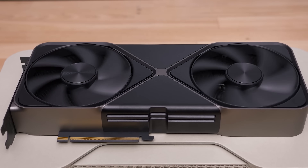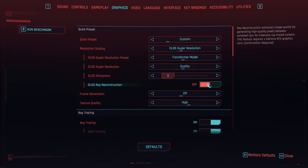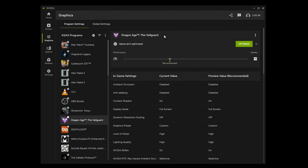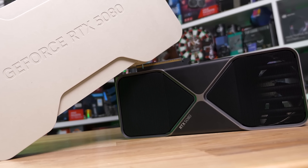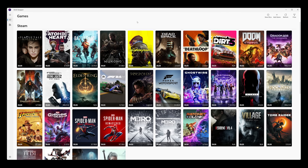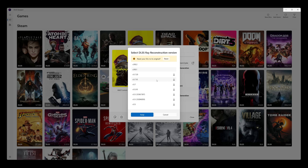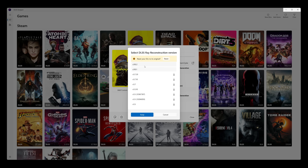There are two ways to access DLSS 4 ray reconstruction. Either it's integrated into the game itself, which applies to titles like Cyberpunk 2077 and the new Hogwarts Legacy update, or you can override a DLSS 3 ray reconstruction game to use the DLSS 4 version instead using NVIDIA's driver override feature. Either way, a game needs an existing ray reconstruction implementation, but it allows most ray reconstruction supporting games to be instantly upgraded. Third-party tools like DLSS Swapper and DLSS Updater can also upgrade DLSS 3 games to DLSS 4 if they aren't on NVIDIA's whitelist.